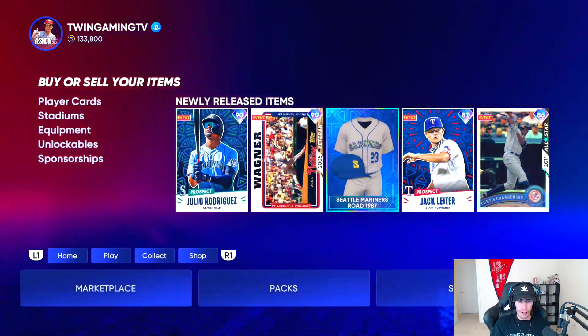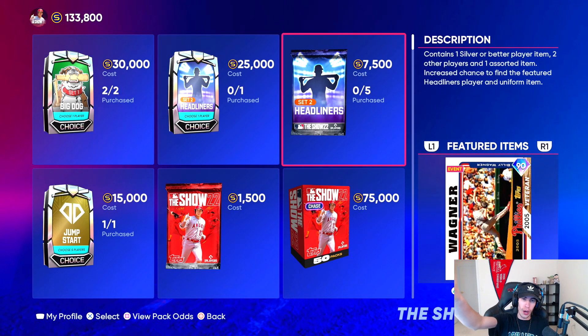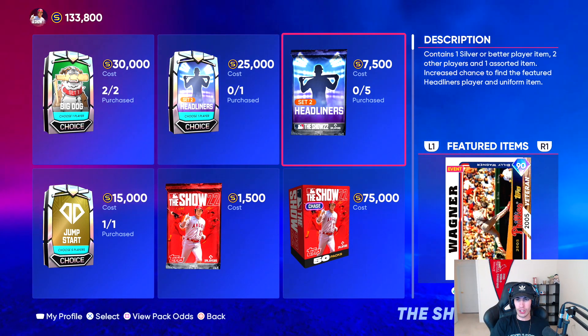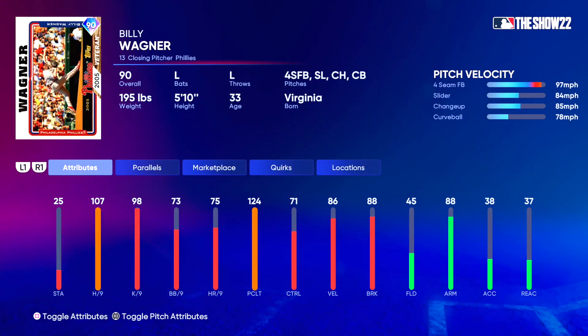I want to start off at the headliner. We're going to go to the buy packs — they got the Set 2 choice pack, but then they also have the normal headliners containing one silver or better with an increased chance to find the headliner's player. We got a 90 overall veteran Billy Wagner from 2005 — four-seam, slider, change, and a curveball. 107 hits per nine, 98 strikeouts per nine, 73 walks per nine, 75 home runs per nine, 124 pitch and clutch.